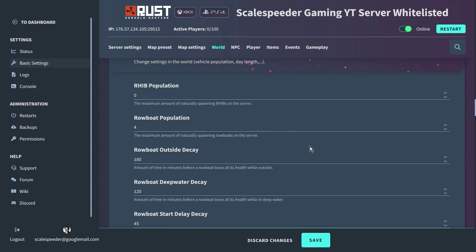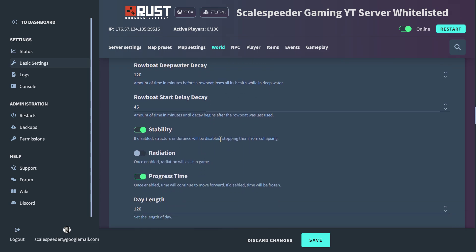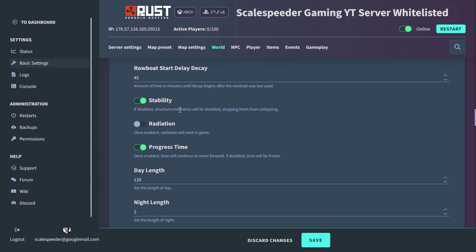You can configure how many ribs spawn along the coast for people to jump into, or rowboats. You can set whether things decay or not and how fast. There's also stability — when you're building things in Rust, if they're not structurally stable they will fall down if they don't have enough columns supporting a floor or something, but you can turn that on and off.